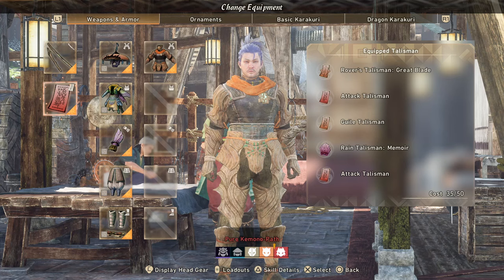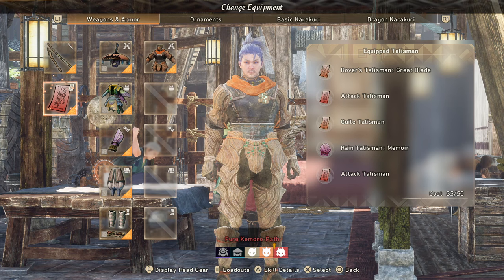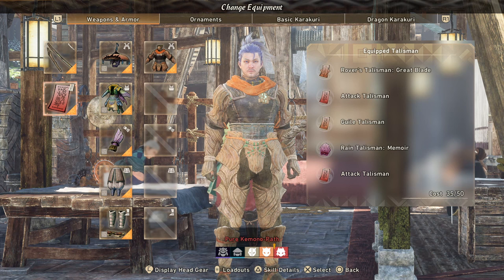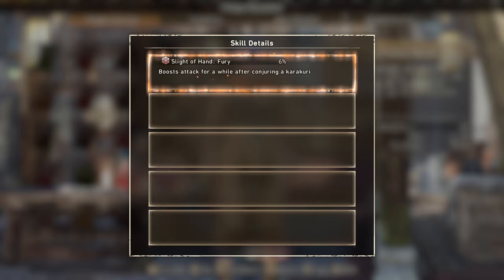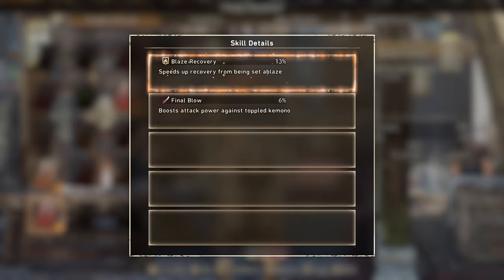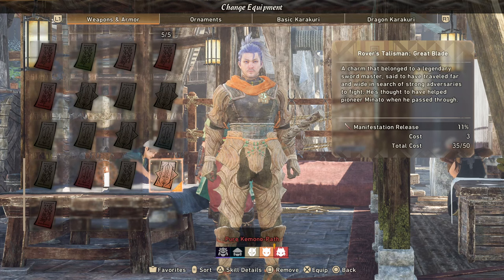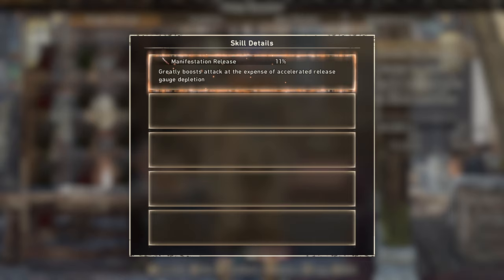Now for the five talismans. Because this is an RNG system, the chance of having the same talismans as me is very unlikely and I don't necessarily have the best ones. I'm targeting the skills we're already getting from weapon and armor. I have one with five percent Final Blow, increasing power when a kimono is toppled. Sleight of Hand Fury boosts attack after conjuring a karakuri. Another boosts power of attacks incorporating basic karakuri by four percent. Another Final Blow at six percent. The last talisman is one you can and should get — it provides an extra 11% on Manifestation Release, further powering our attack. Pick it up by finding a relic.